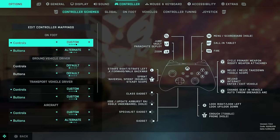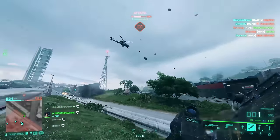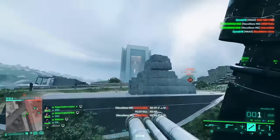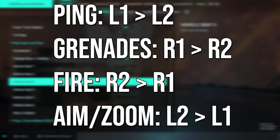When it comes to controller settings, I would highly recommend you set the buttons to alternate. This will make it so the right analog is crouched and melee goes to circle. This will help speed up your gameplay, allowing you to crouch in the middle of a gunfight, crouch bounce, go prone, and dodge your target with the right analog stick. When it comes to controller mappings, I would highly recommend you flip these controllers here.